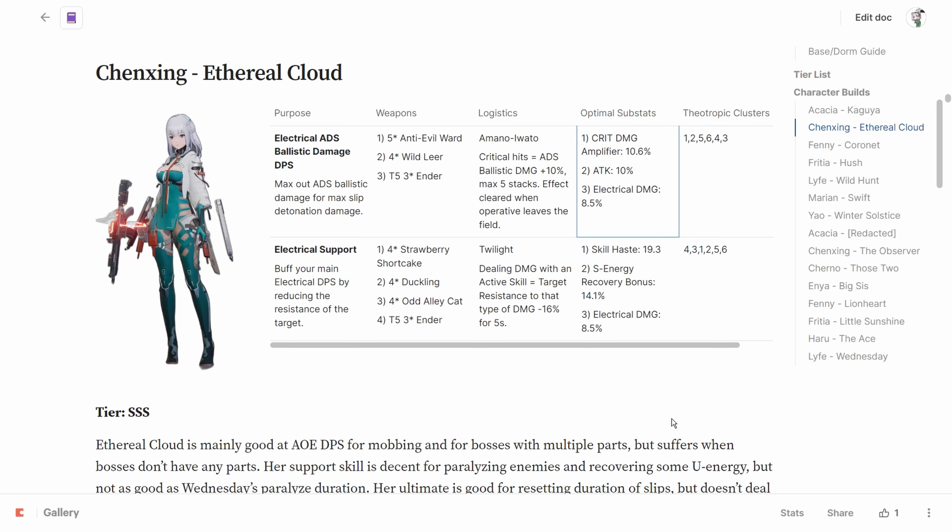For weapons, the 5-star Anti-Evil Ward is the best weapon for her. However, you can also buy multiple copies of Wild Lear to get it to tier 5, and it will do about 80 to 90% of the DPS of a tier 1 Anti-Evil Ward. I skipped this banner because I don't think she needs Anti-Evil Ward to be viable — it's just a bonus. So if you do want to min-max her, I do not recommend skipping this weapon banner. If you don't have either of these weapons, you can use tier 5 Ender instead.